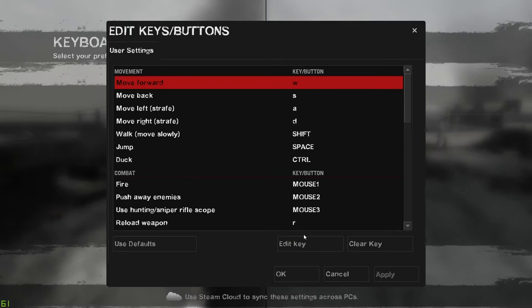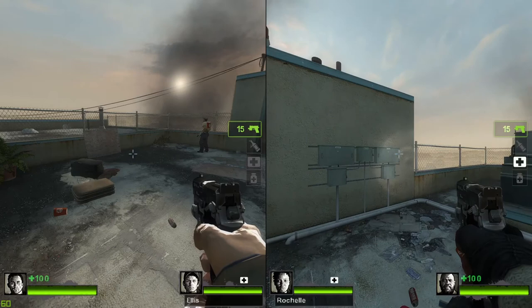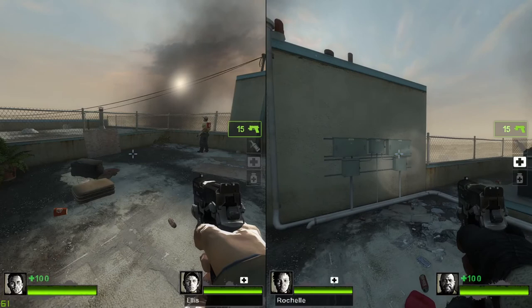When you try to change it — like you edit the key and you try to put in a button or an input — it will give you some wacky result like 'Joy 3' or some weird value that doesn't actually change the settings. It just basically gives you a pretty result that looks like it worked but it didn't. I looked at the community Steam guides and they were not really helpful at all.